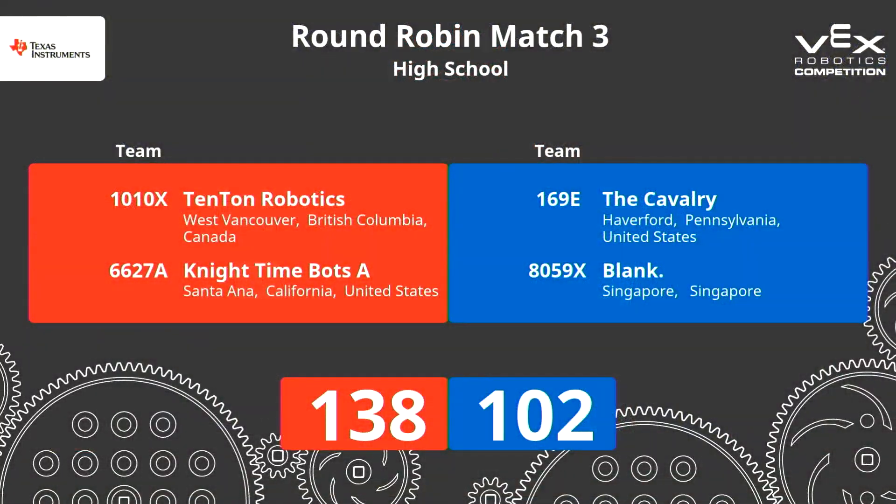All right, looks like we have a score ready from that match. Let's see who pulled this one out. And there it is — Arts takes it 138 to 102. 59 cones stacked in that match out of the 80. 34 stacks for Red, 25 for Blue. Great match up here. And now let's take a look at our standings from our first round. Everyone's played one match.